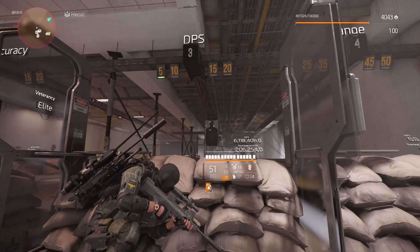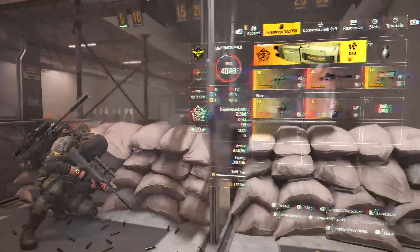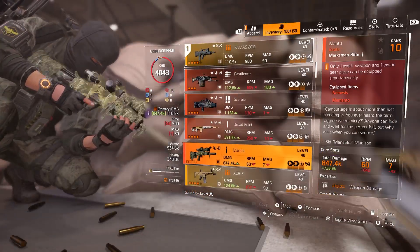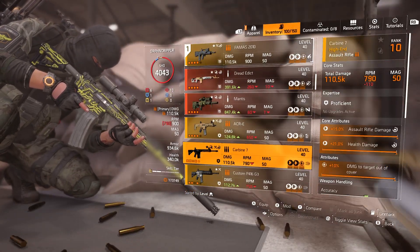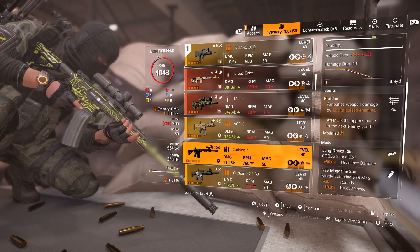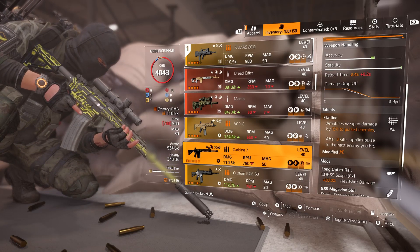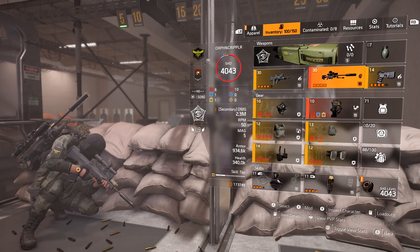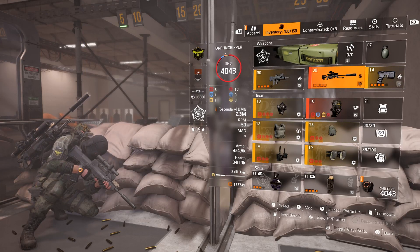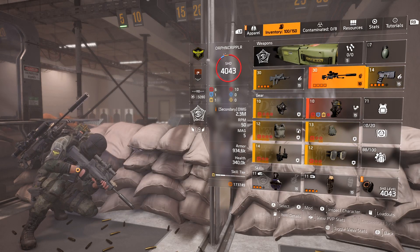This build is optimized for solo heroic performance, but it does quite well in groups. I wouldn't recommend it for legendary content or countdown. You can switch out the FAMAS for virtually any AR — the Carbine 7, the linked laser pointer since you're running the technician specialization, or an AR with Flatline, which is also an excellent choice. You can also switch out the Nemesis for a different sniper rifle. Just keep in mind you'll need a headhunter stack from a veteran or elite before you can start chaining one-shot headshots — whereas with the Nemesis you can one-shot right off the rip.